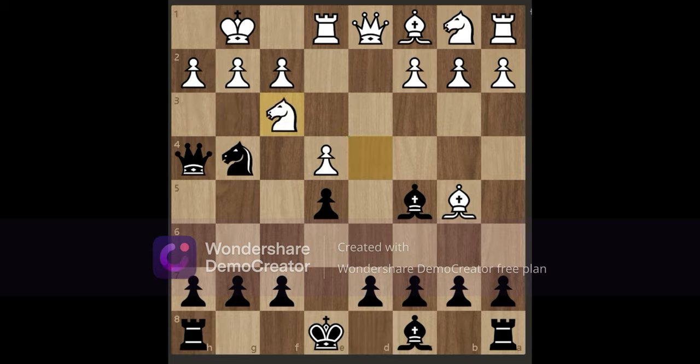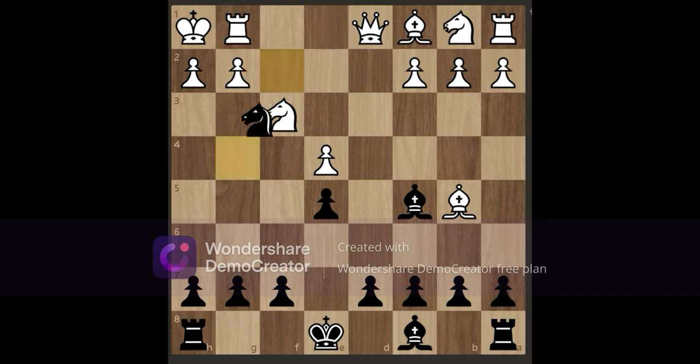Now we give a check with queen to f2. The only move left for white is king to h1. Then we play the stunning move queen to g1, sacrificing it. No matter which piece white takes, you simply play knight to f2 — and it's a beautiful checkmate. That's it for today, guys. See you in another video, bye bye!